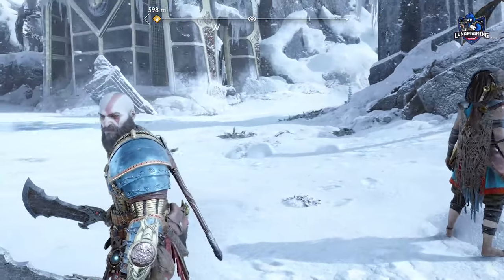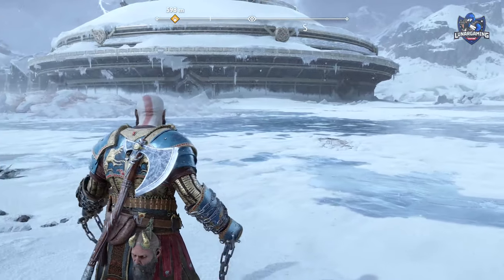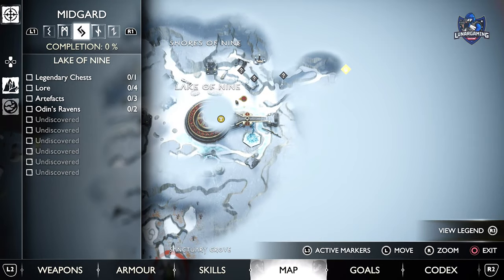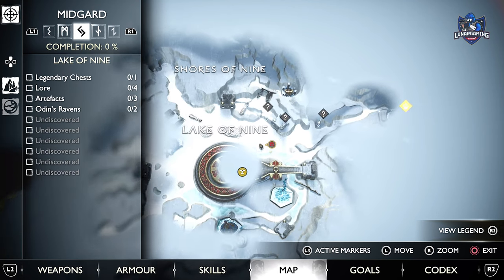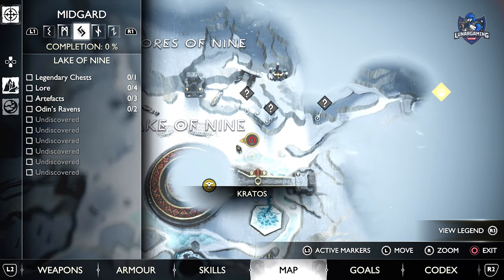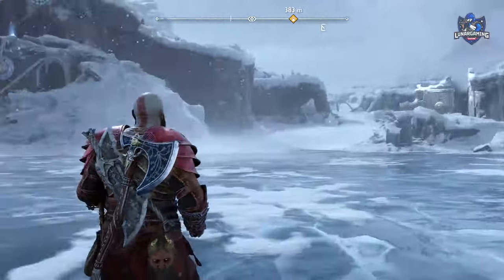So where is it? Well, it's pretty easy to get, but you need to be a certain way through the main story in order to reach it. During the mission Word of Fate, you will travel through the frozen lake of nine in Midgard. While you are here, you can stop at one of the ruins scattered along the way and interact with it to start the favor Guiding Light.